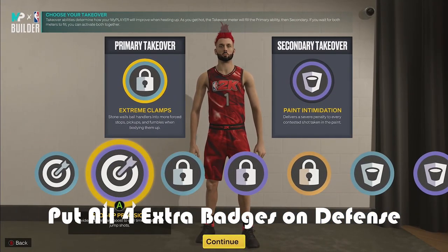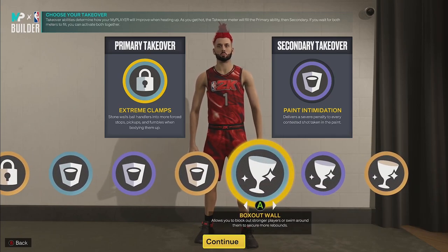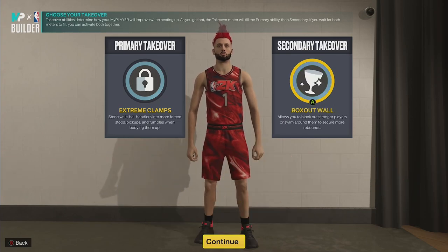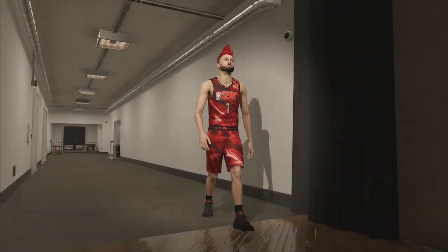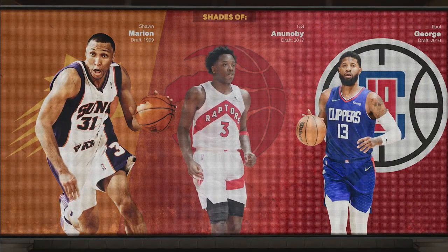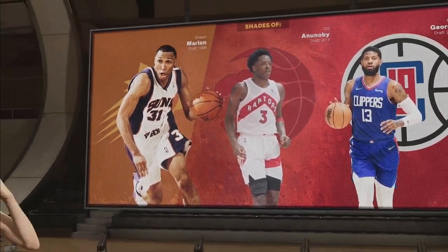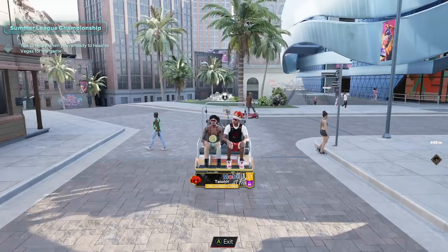You get 33 defensive badges — you can basically guard every single person on the court. You can guard the point guard, you can guard the center. You can literally do whatever you want on this build. This is a defensive menace, a hybrid defender that can do everything — except dribble. I like this one specifically for being a power forward in 5v5, which is very, very crazy. But it can also run center on park or lock on park, which is really nice. It's very versatile and it's called a two-way inside-out scorer, just like every other build in this game pretty much.